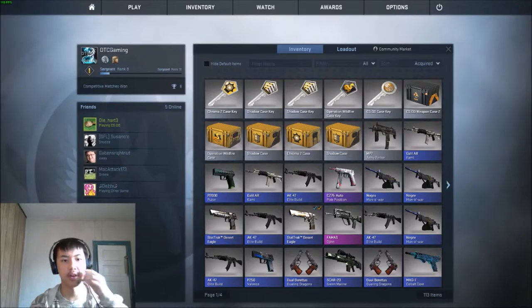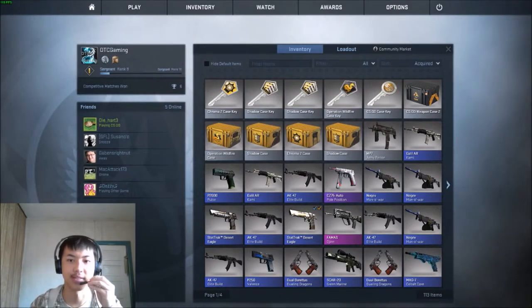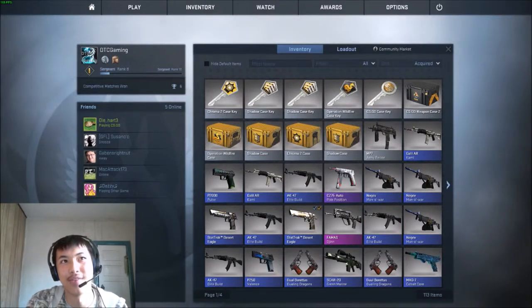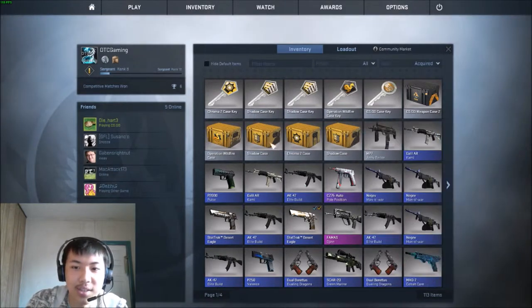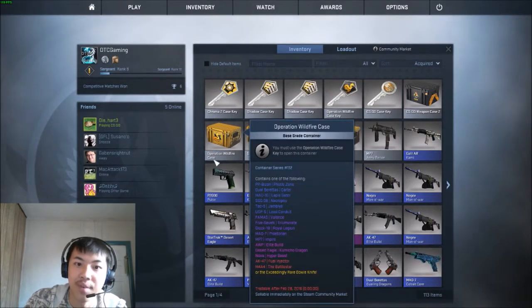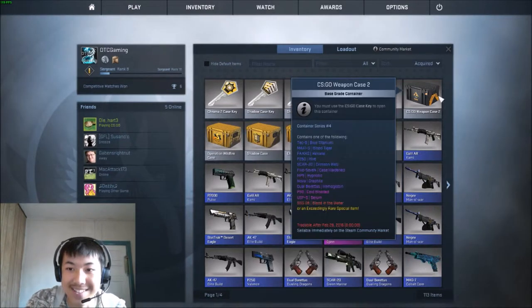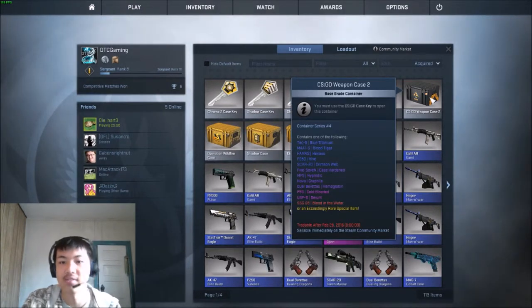Hey guys, TTC Gaming here with more case openings. I traded my friend some gun skins from the previous ones and he gave me a shadow case, a Chroma 2 case, and another shadow case. I also bought a Wildfire case because they're the new ones, and a CSGO weapon case too.